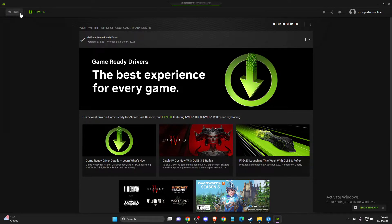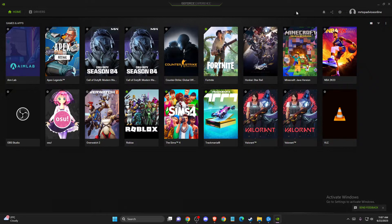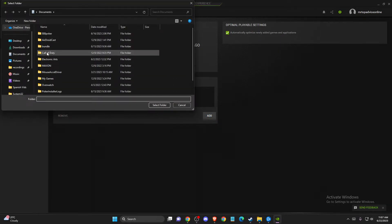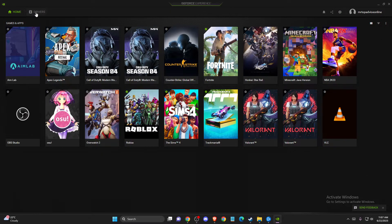If the problem persists, press the settings icon, go to Games and Apps, then click Scan Now and check if your game appears on the Home tab. If it's not found, go back to Games and Apps and add it manually — for example, select the Overwatch folder, then scan again to see if your game appears on the list.